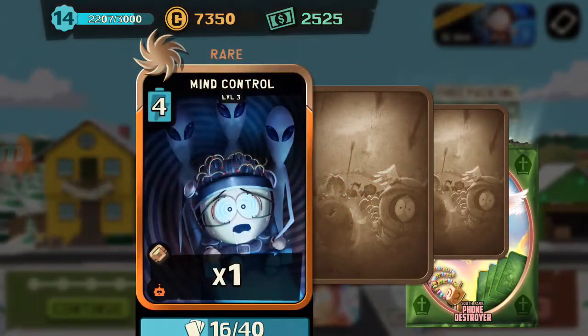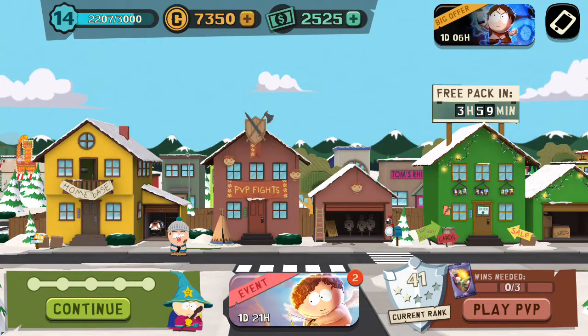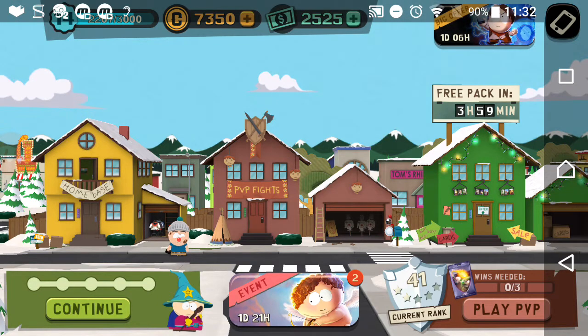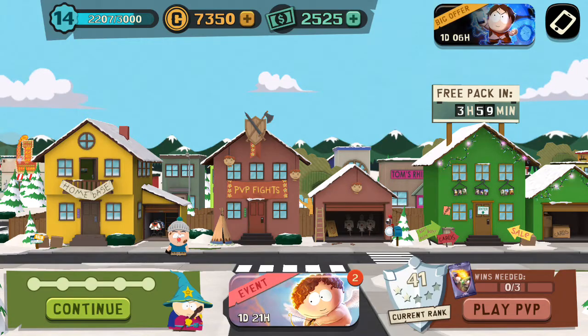So here we are opening the pack. We get Mind Control, Dwarf King Clyde — nice card — and Buccaneer Babe. Wait, what? I thought you're supposed to get Cupid Kiteman out of this. Well, let's go back to that big offer. The first pack that I did I got Cupid Kiteman. It says 'enhance your PvP — three to six rare or epic cards and a chance to win the new Cupid Kiteman.' I got Cupid Kiteman in my other purchase, so I guess I got super lucky when I played the other day.